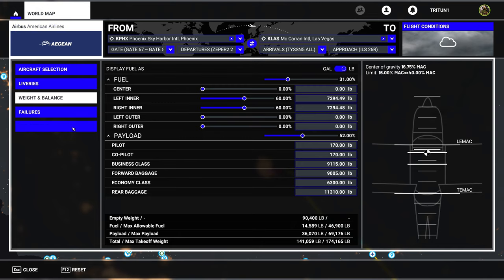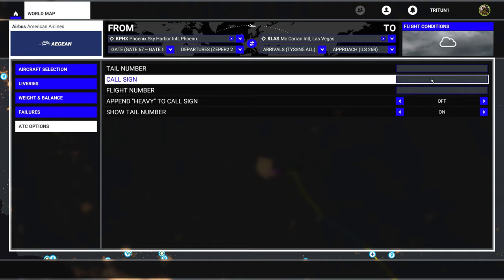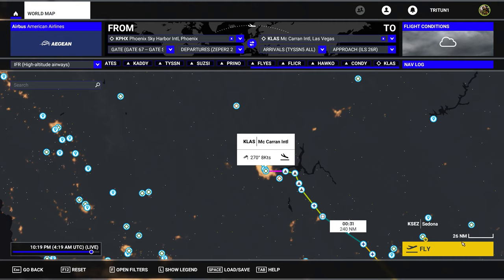Now we can come to the ATC option to set our tail number and flight number. We'll do American Airlines flight 3248. We don't want to append heavy - that's for 747s and above. The only super category is really the A380. So we are all set and we're going to go for flying.